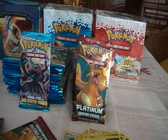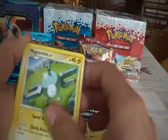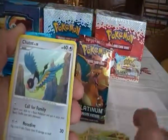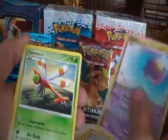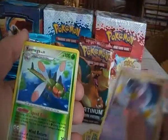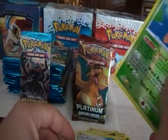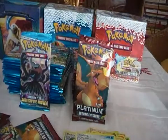Eighth pack. We have Meowth, Magnemite, Turtwig, Chatot, Drifblim, Yanma, Spiritomb, Drifblim, Yanmega Reverse which is a rare, and a Sableye. Two rares in that pack.